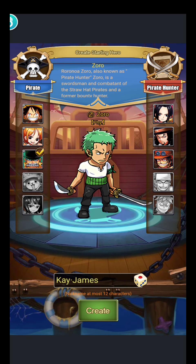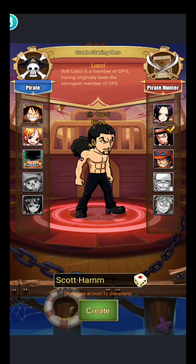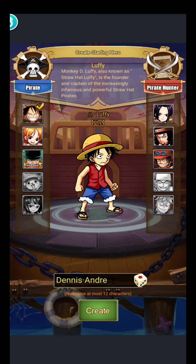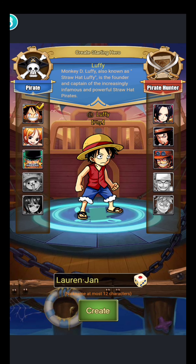Dito sa mga pirate or pirate hunter. Siyempre, choice nyo na yan. Gusto natin yung bida. Gusto tayo kala Luffy. Siyempre. Bawat isang character mayroon siyang skills. May mga attributes. Mayroon niyang support. Mayroon niyang tank. May mage. Mayroong magic type. Physical. Support type.